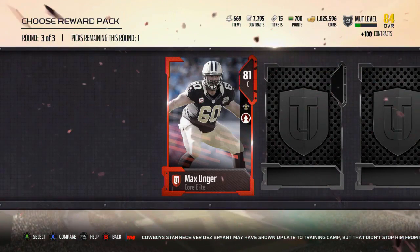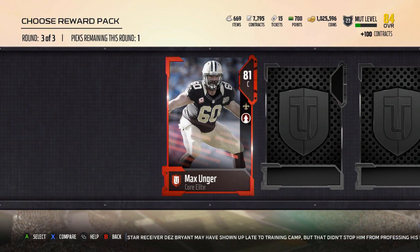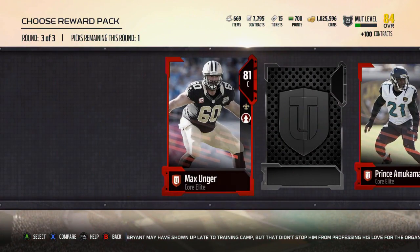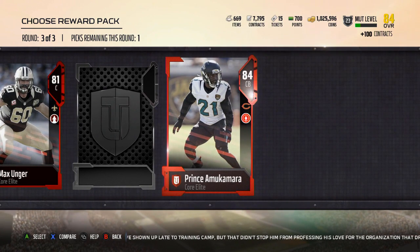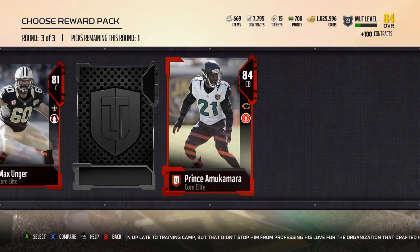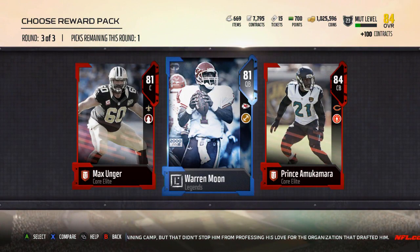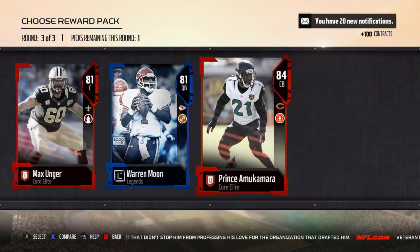If there would have been a Titans low gold — I think they're like 5k or 5,500 — I would have taken that over Kuhn. Prince Amukamara. Not a great pull, I think he's like 20k. And Warren Moon. So that's a pretty trash pack — pretty brutal to open up. We did get three elites out of it, but that's pretty brutal for 1,500 points.